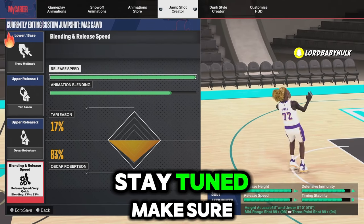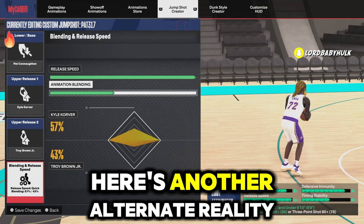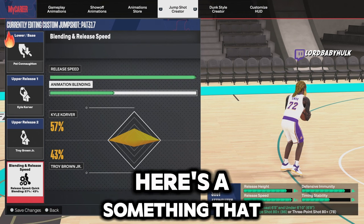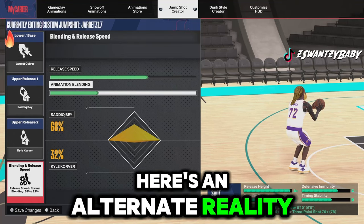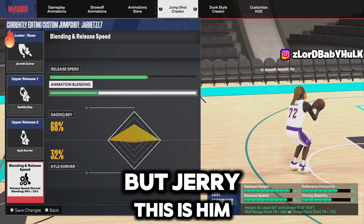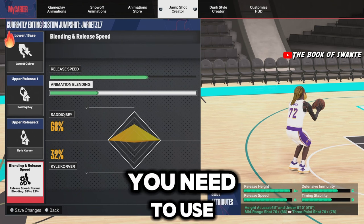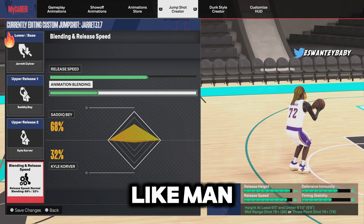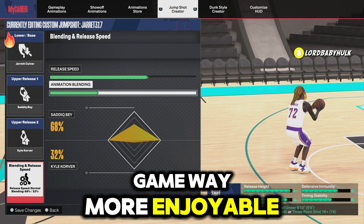Here's another alternate reality - if you have a lower three-point or lower mid rating, here's something that could be somewhat consistent for you. Try this out. Here's an alternate reality of the Jerry base. This is not the one I use - I'm gonna show you mine. But this is Jerry when you don't have TMac - this is the jump shot base you need to use. Not JT Thor, not none of that. I tried these and kept missing, I switched it - this changed everything and made the game way more enjoyable.